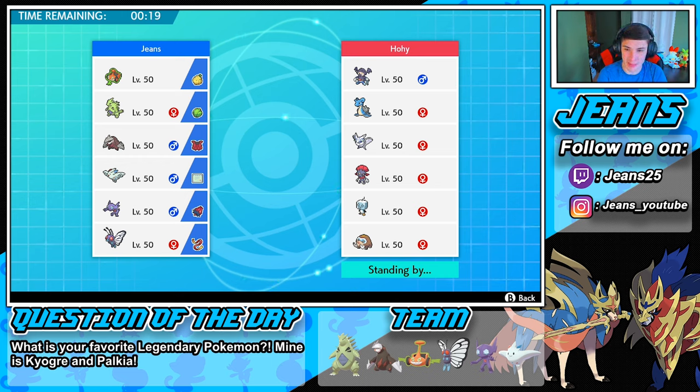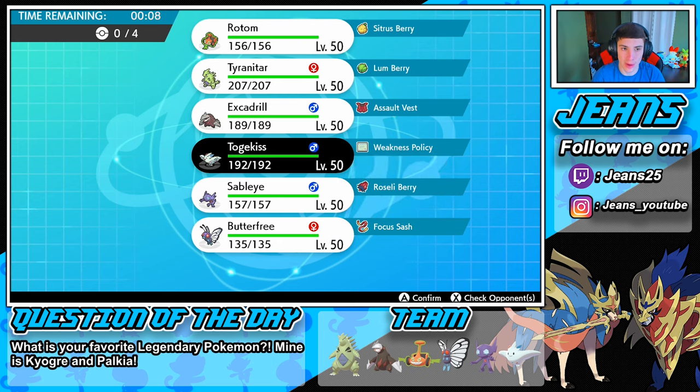Then we're gonna bring in Rotom in the back — Rotom could do some work if he brings in Lapras and Froslass. And then I think Excadrill would be the better call than Tyranitar in the back. So we're going with Togekiss up front.